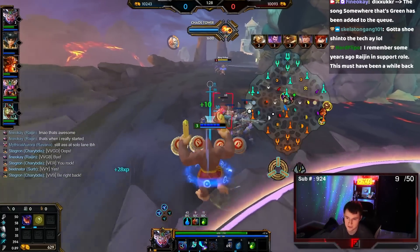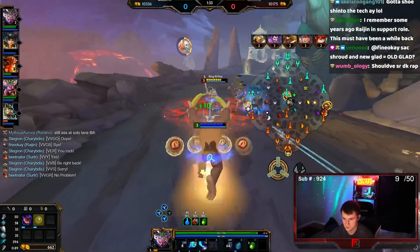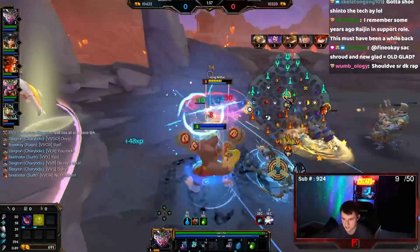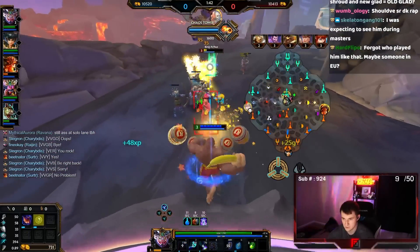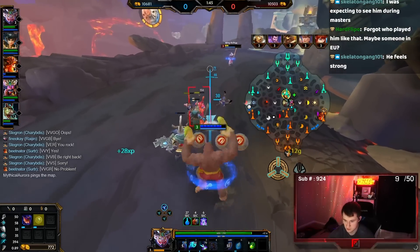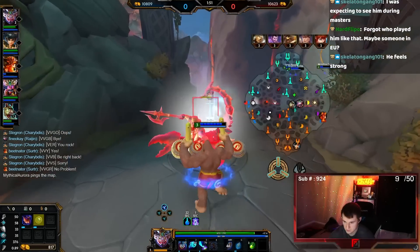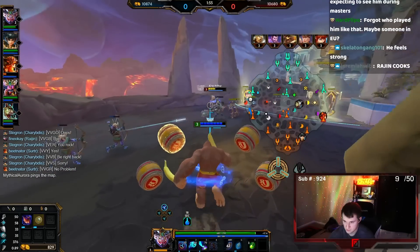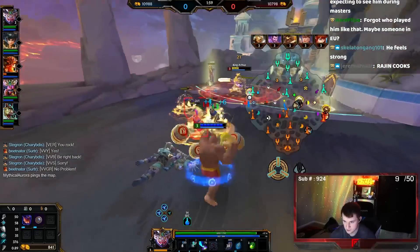Swoog with the 32, welcome back Swoog. I'll be stopping that three, mister. He's one HP. There's kill potential here if he plays up for a sec. He's under tower. That's fine, good poke.